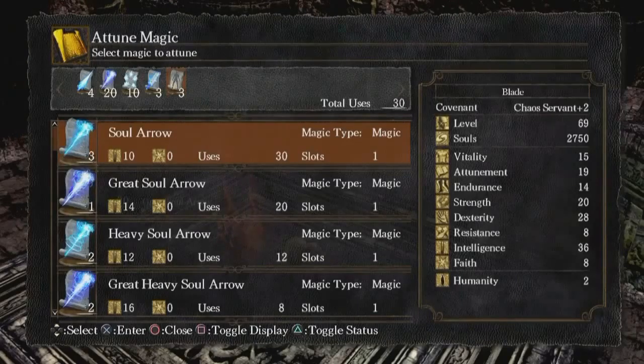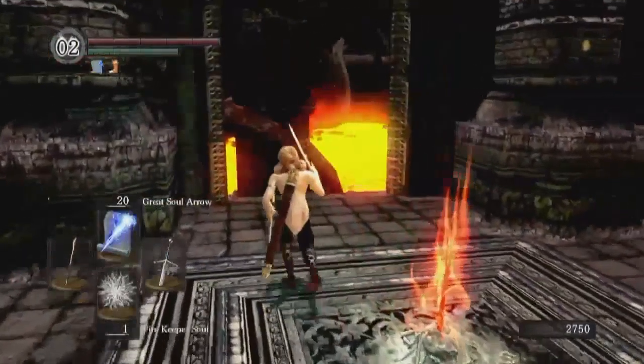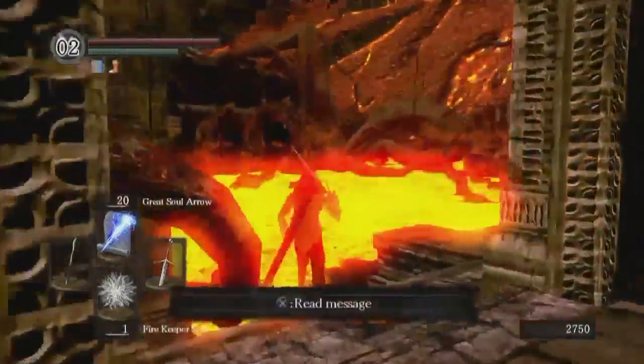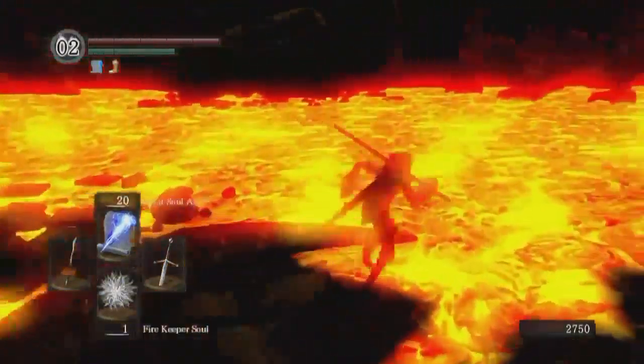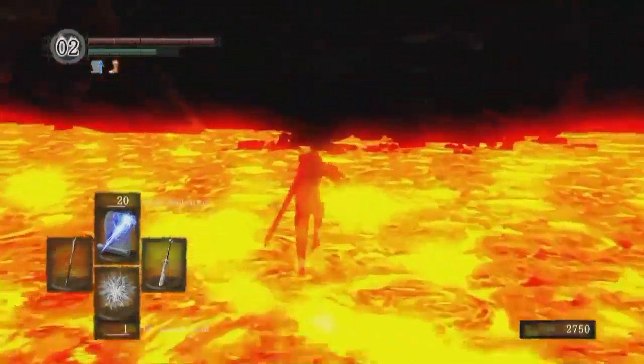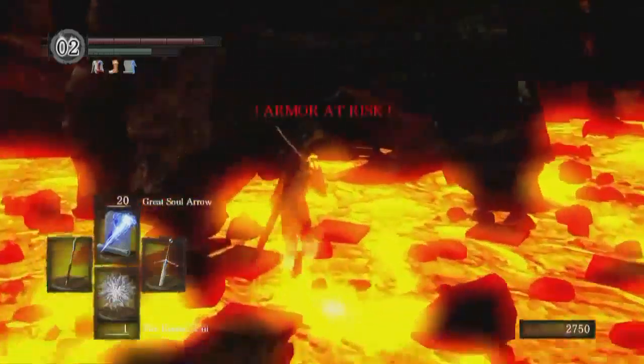I'll bring some Soul Arrows along regardless. See if we can put up the binoculars and use those. There's another thing that's pretty easy to miss — the destination, the next part of Izalith, is through here. You wouldn't really expect that — I'd be looking for a fog door or looking for a path or something.